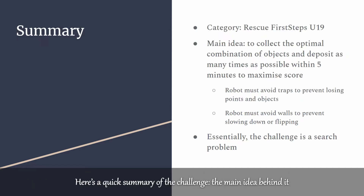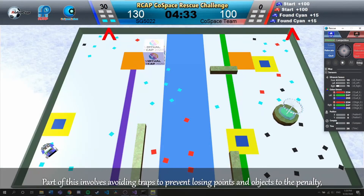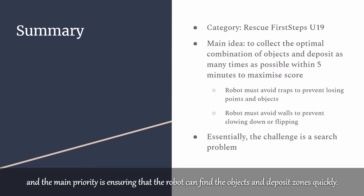Here's a quick summary of the challenge. The main idea is to collect the optimal combination of objects and deposit as many times as possible within five minutes to maximize the score. Part of this involves avoiding traps to prevent losing points and objects to the penalty, as well as avoiding walls to prevent slowing down or flipping. At its core, the challenge is a search problem, and the main priority is ensuring that a robot can find the objects and deposit zones quickly.